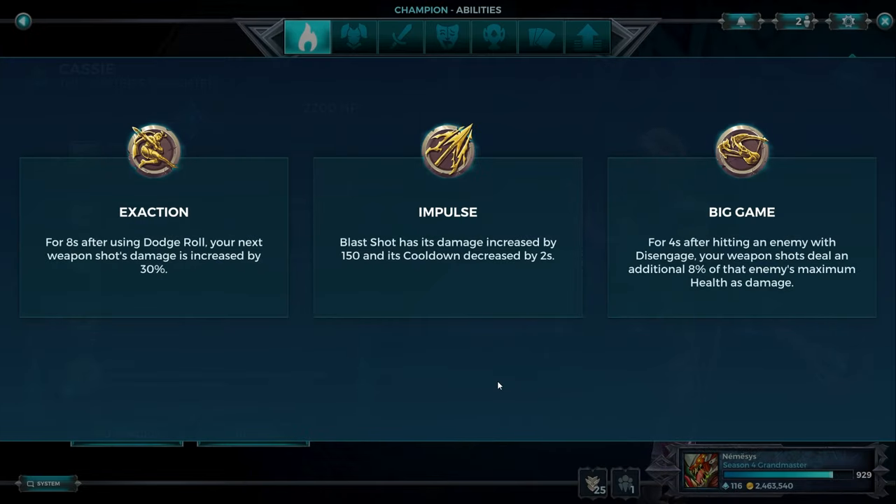Cassie — most of the time I'd advise people to play Impulse. Second best would be Exaction, third best Big Game. Impulse is the one you can play pretty much all the time. Exaction is the one you play if you really want to carry in ranked, especially into comps that are not super mobile, don't have a lot of shields, and you're just allowed to be free and move around the map. If the enemy comp doesn't allow you to play Exaction, you'd play Impulse. You could also argue Big Game is playable sometimes — say you're playing into Yagorath and Raum where Impulse isn't going to help kill them. Exaction is nice into them since they don't have shields, but Big Game lets you delete them instantly every 5 seconds, which is a huge threat.